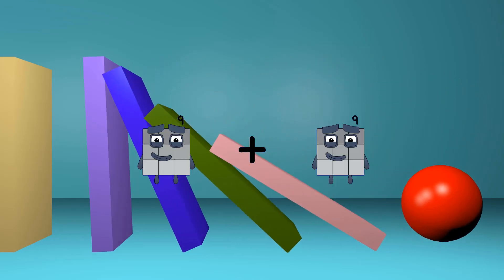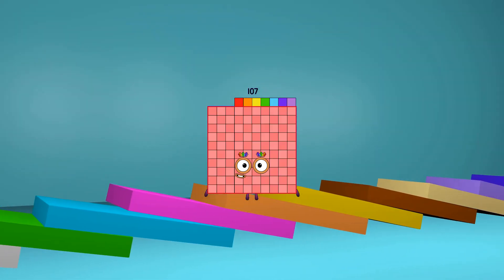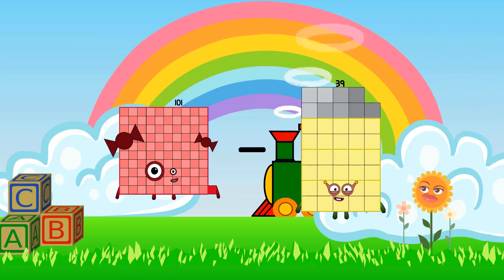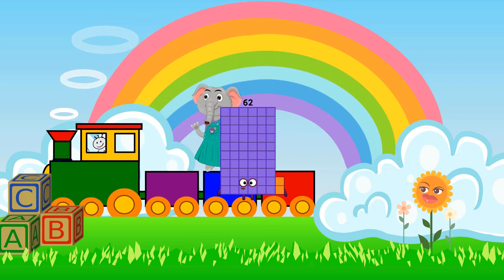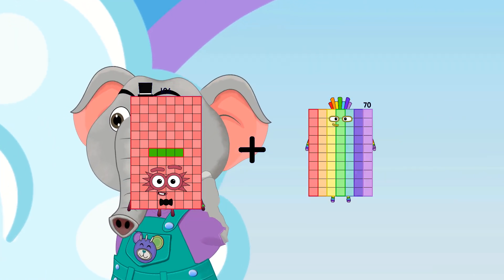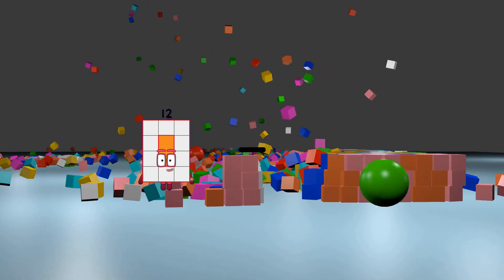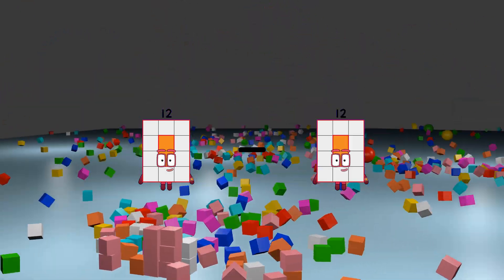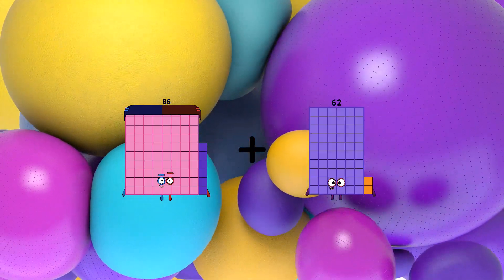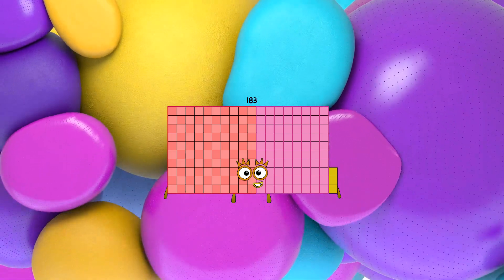9 plus 98 equals 107. 101 minus 39 equals 62. 104 plus 70 equals 174. 12 minus 12 equals 0. 86 plus 97 equals 183.